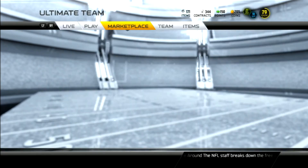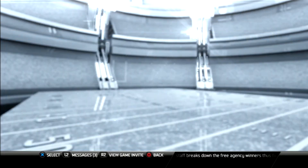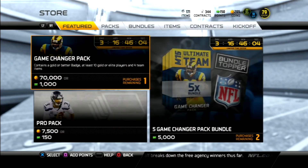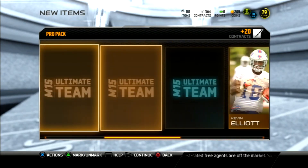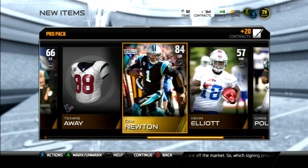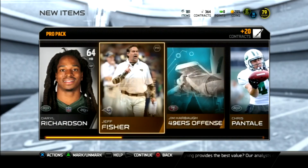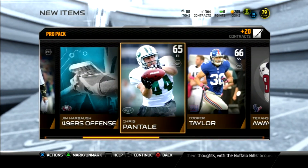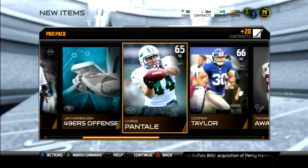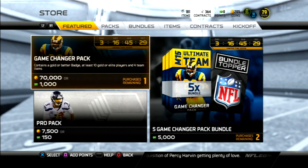He was good while he played. That's me explaining what we just pulled — hello Jay Gruden. We have enough for a pro pack. Let's pull it and see if we can get something good. He'll probably end up getting four elites and an elite badge. At least he goes for something. Alright, well that's the end of the video — like, comment, and subscribe for more Madden 15 content. I'll catch y'all in the next video, peace.